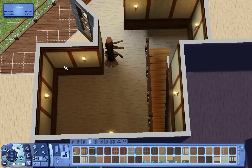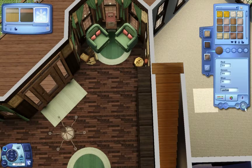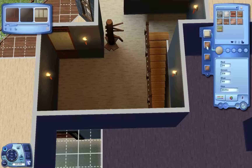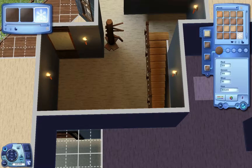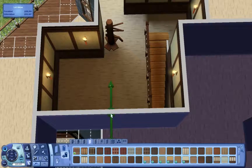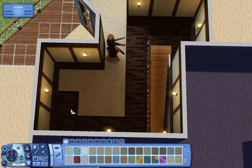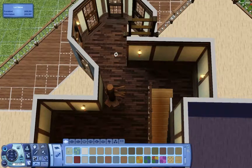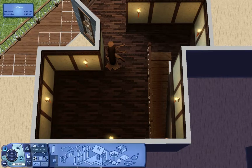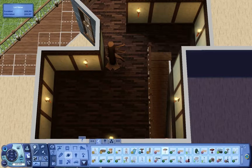I thought we would include some items that you don't really find in the regular game — for instance, the karate training dummy that they learn karate from, the one you can use in China. I thought that would be a nice thing to add, so that skill would be an option if you own this house. Your sim would of course have to find their way to this room, just as with all secret rooms.